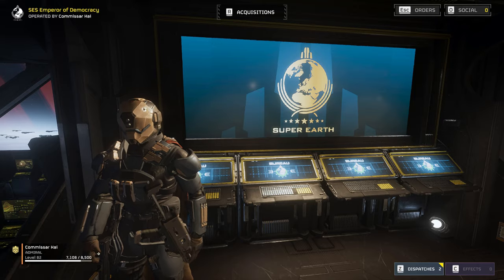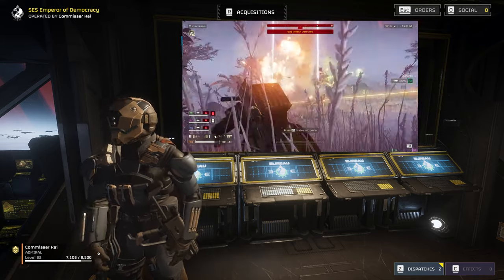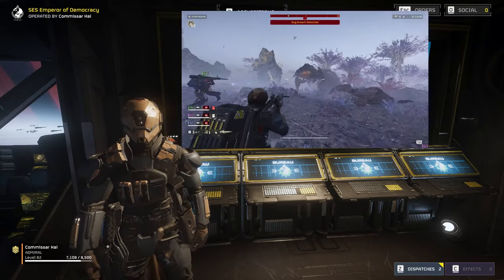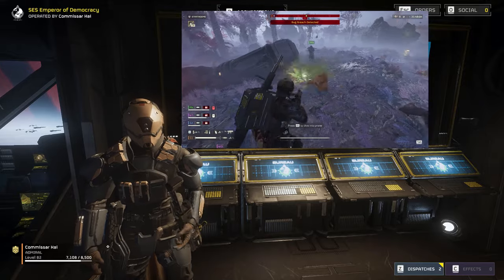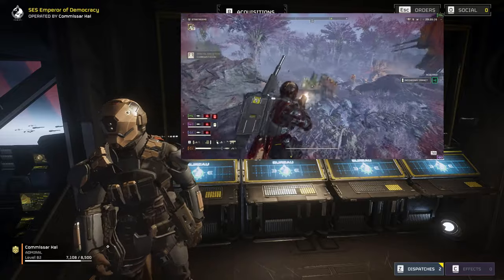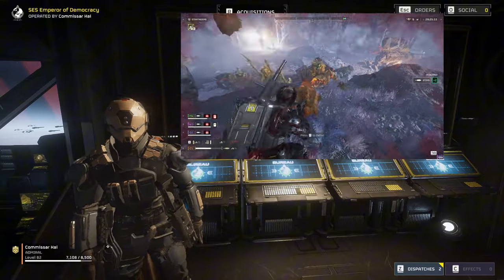I'm about to show y'all just how powerful a random squad can be with just a little coordination and a loadout we've thought all the way through. Welcome back to the SES Emperor of Democracy. Today is all about teamwork — sticking with our team and using our loadout to deal with any ornery fossil fuels that think they can stand up to managed democracy. We're gonna go over the basics of covering fire, positioning, and how to use our loadout to support our team. Now let's drop in and stomp some bugs.